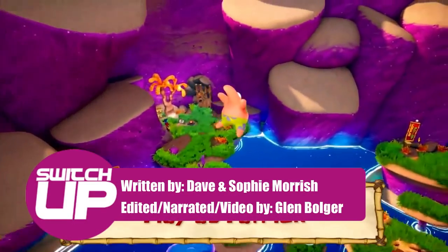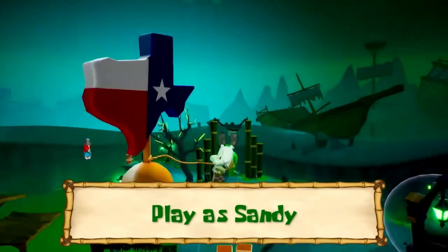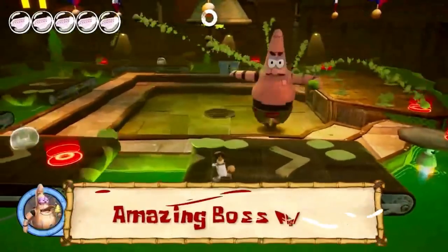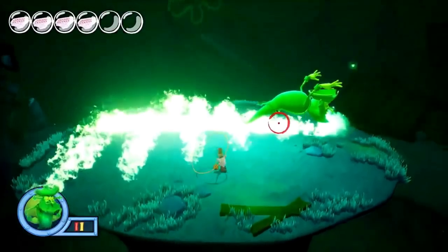SpongeBob SquarePants: Battle for Bikini Bottom was initially released in 2003. It may not have received the best reception from critics, but it has built quite a fanbase in the years that have followed, and is now looked at as a classic licensed game. In the recent resurgence of 3D platformers, including plenty of remakes, it itself has now undergone the remaster treatment, and has been — well — rehydrated.